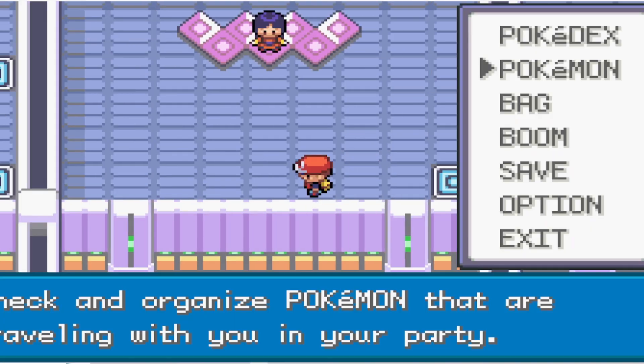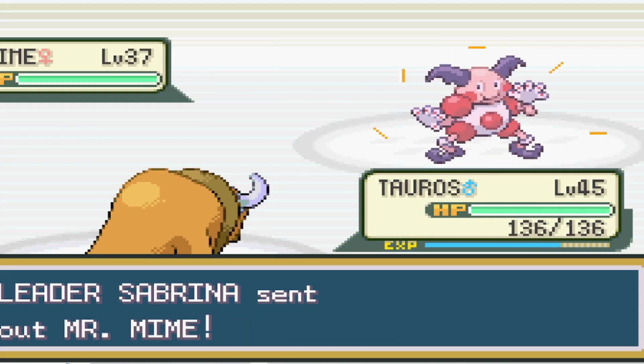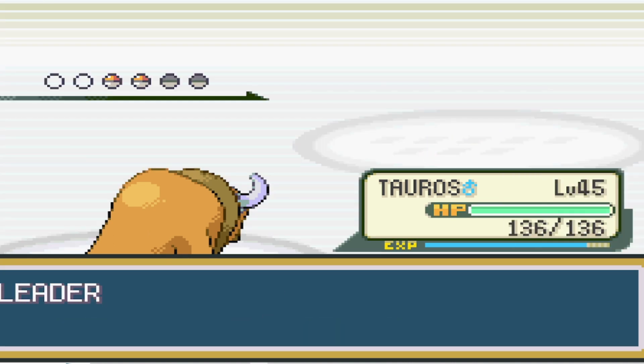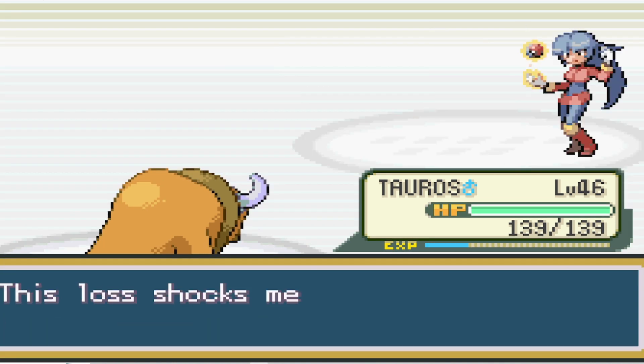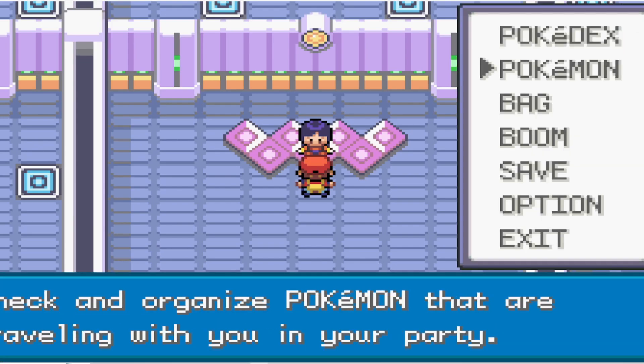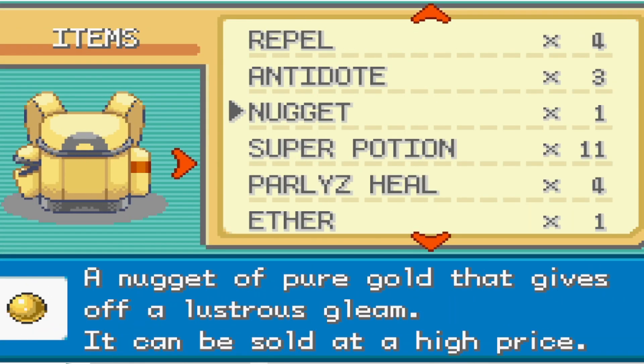Can we keep it up with Sabrina? The answer is a resounding yes. We're actually able to one-shot every member of her team and move on from there. If they had the opportunity to attack, I'm not so sure it would have ended the same, but it doesn't matter. Let's move on.